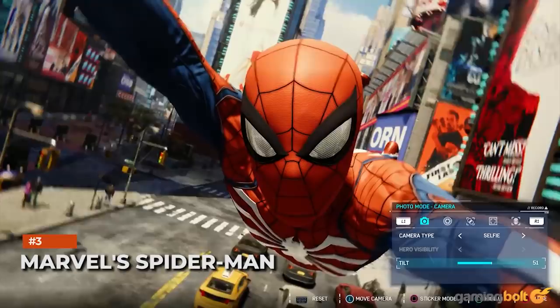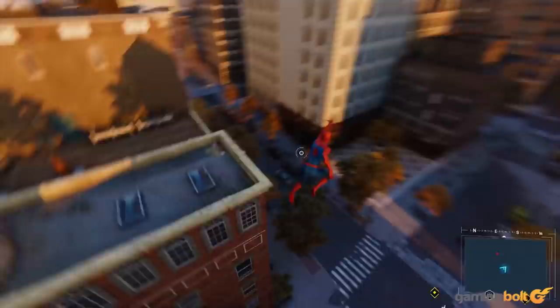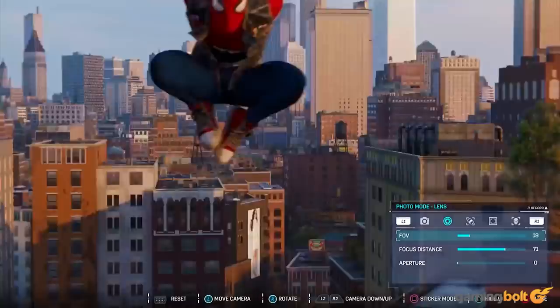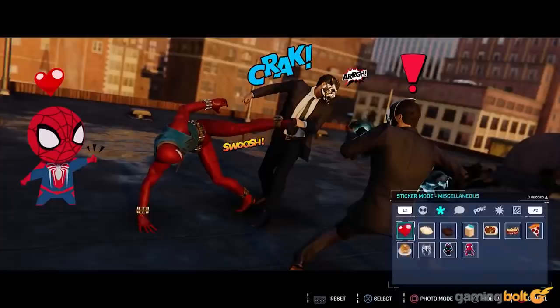Marvel's Spider-Man saw Insomniac Games throwing its hat into the photo mode ring and performing quite well. The usual options like focus distance, aperture, and so on can be seen along with a myriad of filters. The stickers were an excellent touch, providing tons of choices and multiple layers to stack into a single image. Want to create your own custom Spider-Man comic book cover or panels? There are a number of frames to help with that.